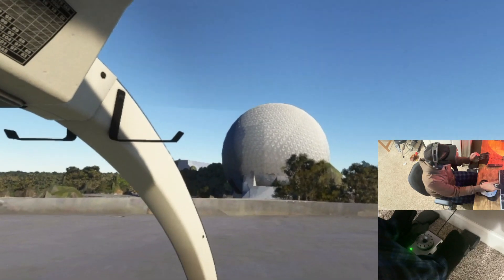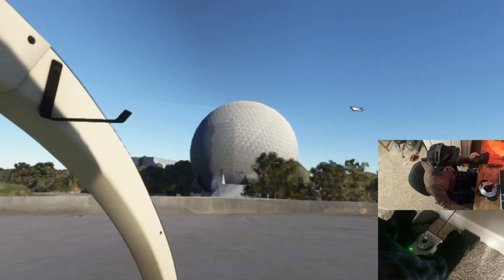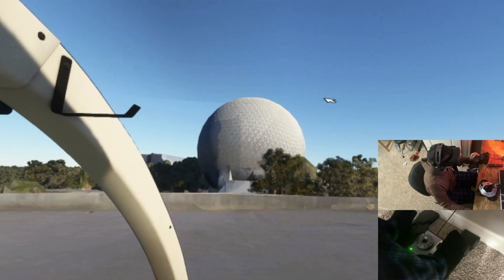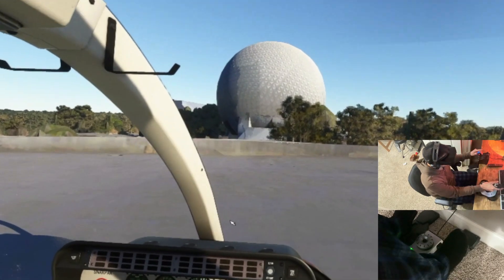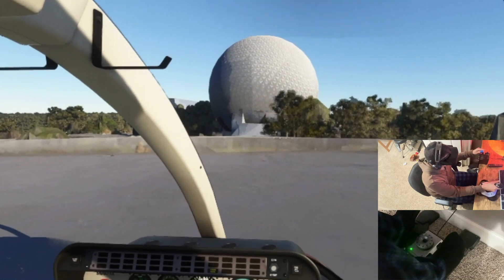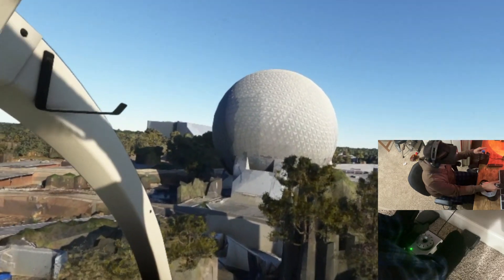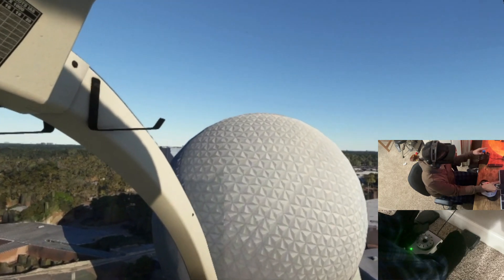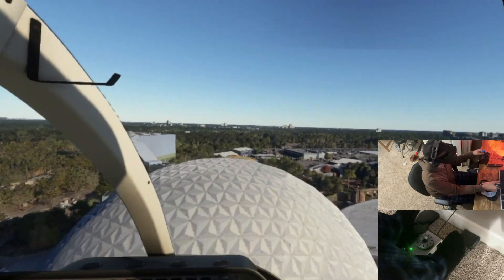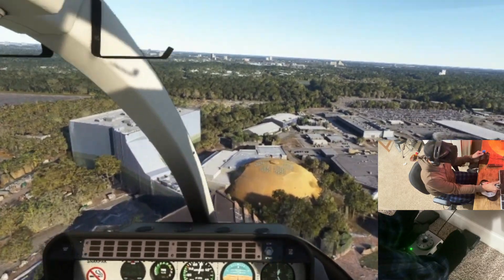We're going to do a constant angle takeoff and climb right above the ball. You can see the tip path plane — the very tip of my rotor system — and as long as that stays above the top of the ball I should be clearing it with no problem. I'm pulling in torque, adding a little left pedal, a little forward cyclic, continuing to pull in power. Look at that — about 55 percent torque, which is about 10 to 15 percent above hover torque. Now I'll climb to about 500 feet. Oh man, look at Epcot — so beautiful.